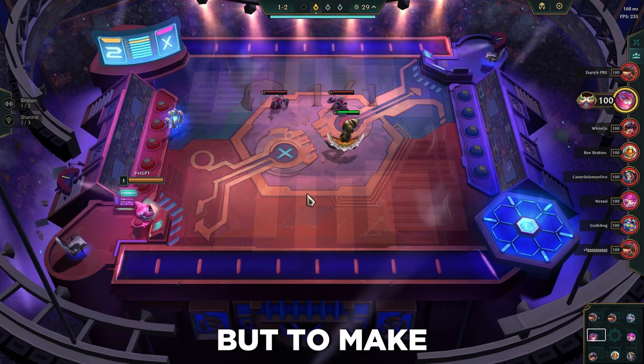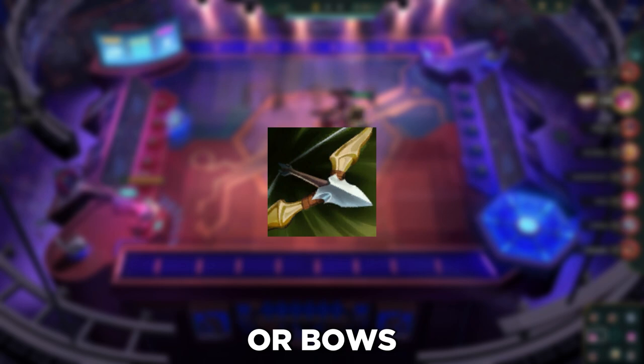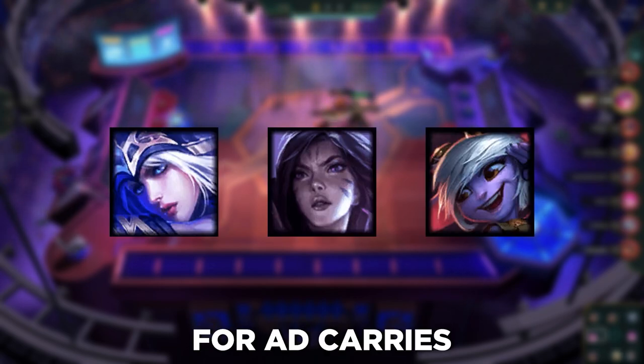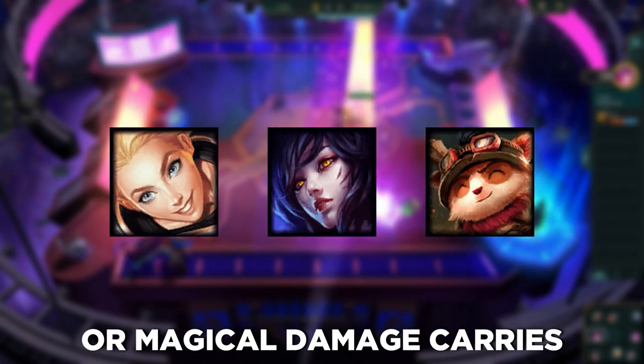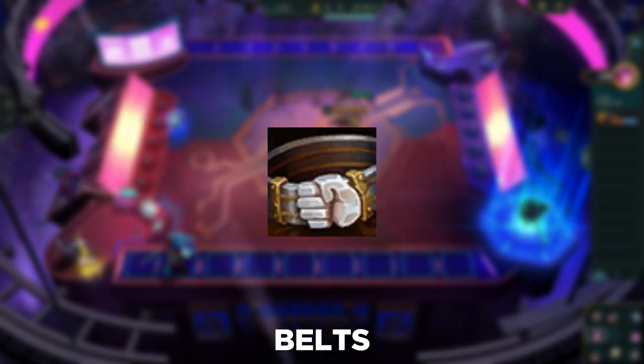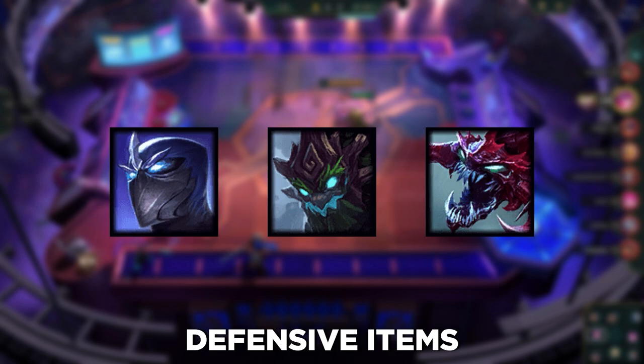There is a lot to read, but to make things easier to remember: most items with swords or bows are good for AD carries or physical damage carries. Belts, chain vests, and cloaks are usually good for making defensive items for your tanks.